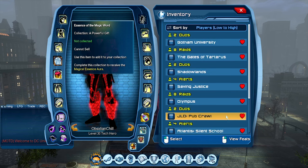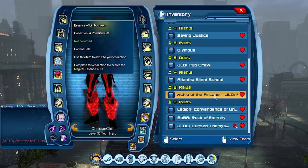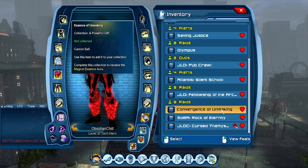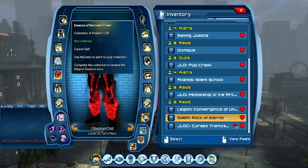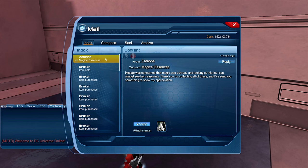Essence of Underwater Mystics is from the final boss of the Atlantis Silent School Alert. Essence of the Magic Word is from the final boss of the Pub Crawl Duo. Essence of Limbo Town is from the final boss of Fellowship of the Arcane Raid. Essence of Unmaking is from the final boss of the Convergence of the Unmaking Raid. Essence of Board Power is from the final boss of the Rock Eternity Raid. Essence of the Ethereal is from the final boss of the Cursed Hemisphere Raid. When you have each one collected, you will earn the Magical Drain Aura.